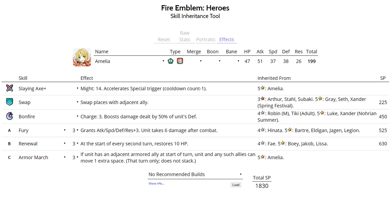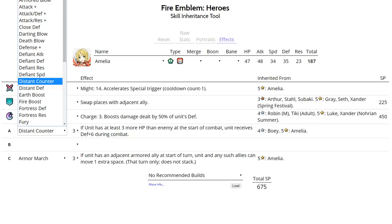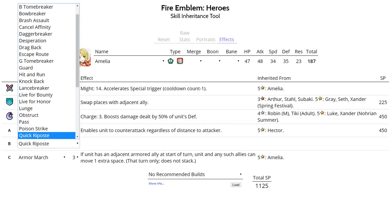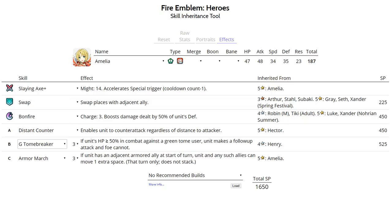Minus Speed is definitely the worst IV for Amelia. Run Quickened Pulse if using Ignition as your special; otherwise run Speed+1 Sacred Seal. Best IVs for this set are plus Speed minus Resistance. She can also run a Distant Counter set with Swap, Bonfire, and Distant Counter from Hector. For slot B, definitely run Quick Riposte, since mages in this metagame easily reach over 40 Speed and units like Cordelia with Life and Death can tank a hit — Quick Riposte ensures more one-round KOs.